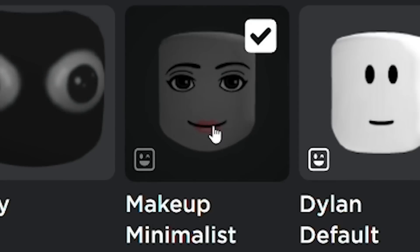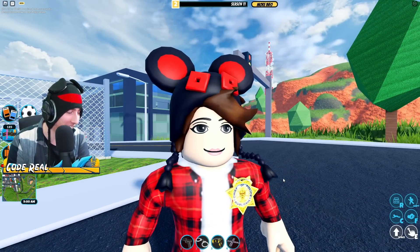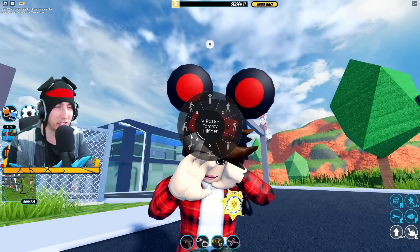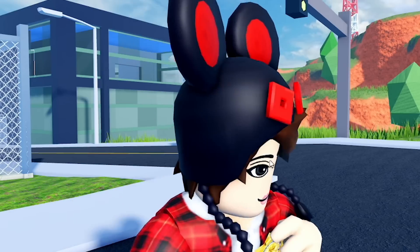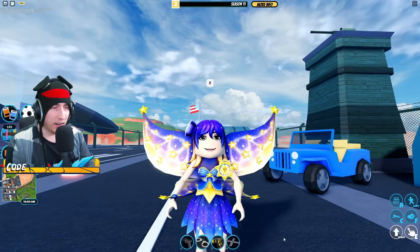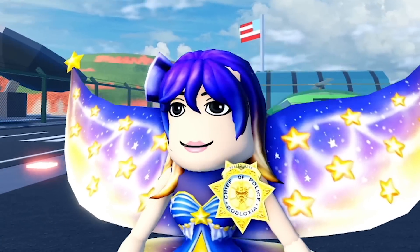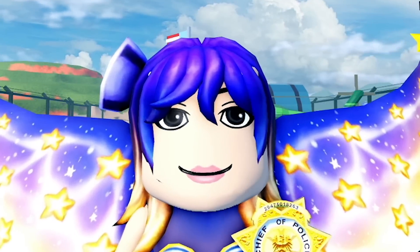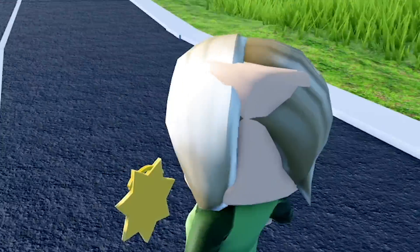Some emotes change the face, some don't - it's kind of hard to tell which ones do. This one makes his eyebrows go up. Now let's go to the Makeup Minimalist face. I like it - this looks good. I couldn't imagine what it looks like with Anthro, so let's test that. The smile actually works better here because of the lips. With Anthro, it doesn't look that bad - a bit out of place, her head looks bigger, but still decent. Overall I think this is a W - these look great, just a few bugs to work out.